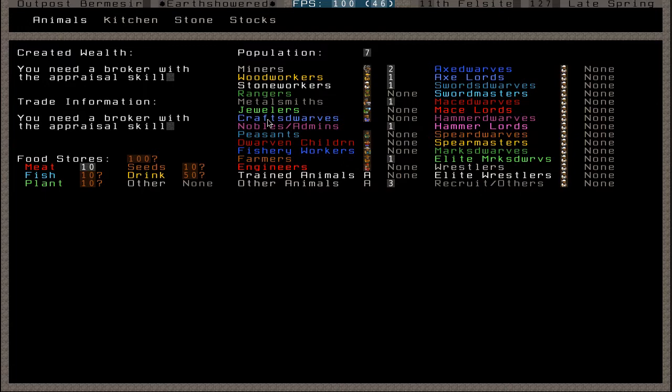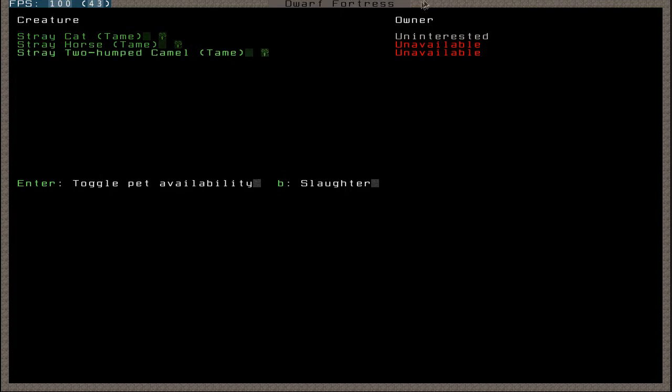As well as this main menu, we do have other sub-menus. We have our animals menu - here it lists the creatures, and as well as that it has their names. Animals can become pets, as you can see. Currently these are toggles unavailable; I can make it so they can be adopted, but at the minute they can't be, and the cat is not interested. Nobody cares about pets - but it is another kind of relationship that a dwarf can have. It'll make them happy, you know, if you have a pet cat that you can come home to every day. It gives them warm feelings inside.